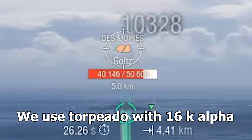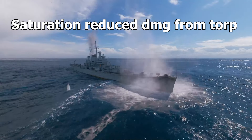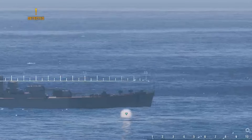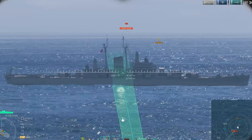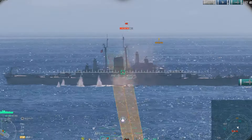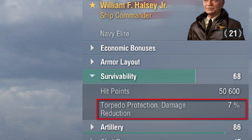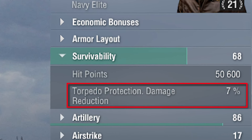For torpedoes — torpedoes still interact with saturation. Therefore, hitting torpedoes on the nose or the aft deals reduced damage, especially when they are saturated. So are we supposed to hit the middle? Well, yes — but actually no. No matter how many torps we hit on the middle, the middle part won't saturate, as we're hitting the torpedo protection part of the ship. But the damage is still being reduced by the torpedo protection value. We need around 33–40% torpedo protection for it to be more worthwhile to take hits there rather than on the nose and aft.